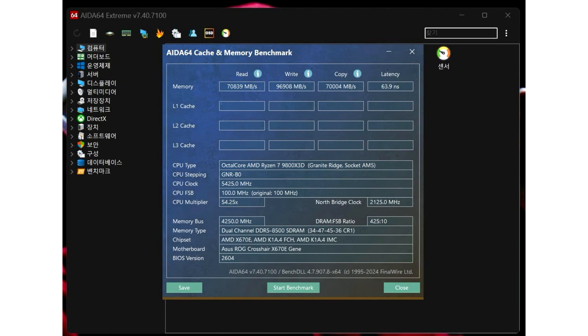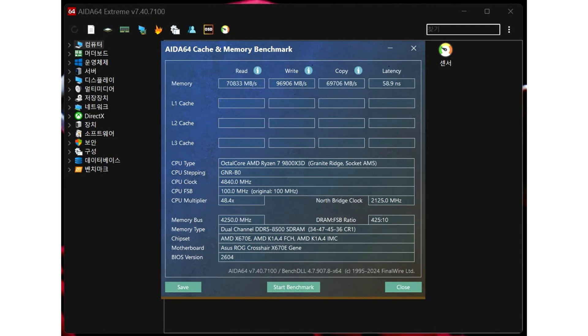In real-world testing, a system running the Ryzen 7 9800X3D CPU on a ROG Crosshair X670 Gene motherboard showed the following results: with Core Tuning Config for Gaming disabled, the system yielded a latency of 63.9 ns, while with it enabled, the system yielded 58.9 ns while keeping the same memory bandwidth. That's an 8% reduction in overall system latency, and some games can take advantage of lower latency and higher overall system bandwidth.